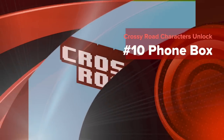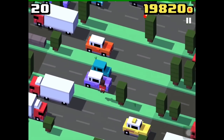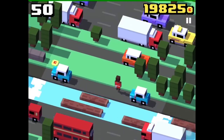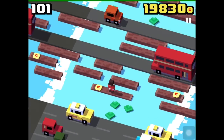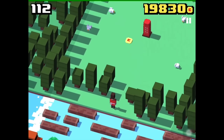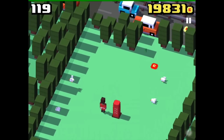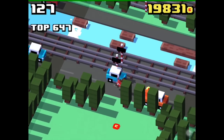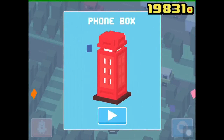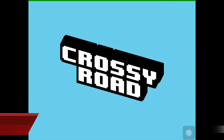Now we're going to unlock the Red Telephone Box, called the Telephone Box named Crossy Road. Similar to the Gifty unlock, you have to play as one of the UK or Ireland characters. You need to find the field where the red telephone box is ringing. Once you hear the ringing sound of the phone you know you are close. After finding it, just die somewhere on the street to unlock it. It's really difficult to find, so don't give up if you don't find it right away.